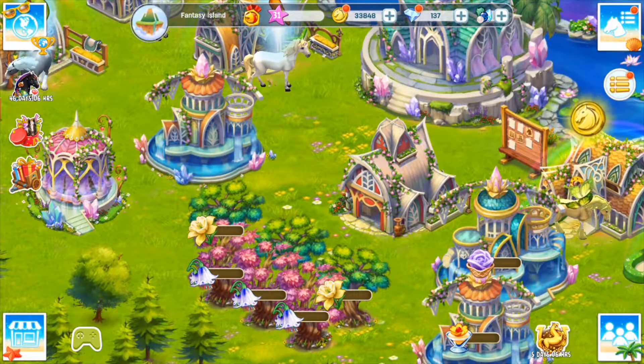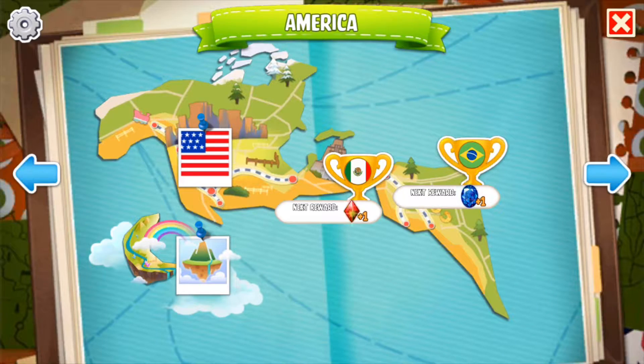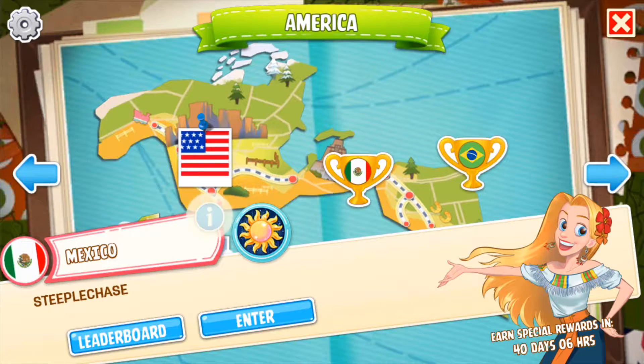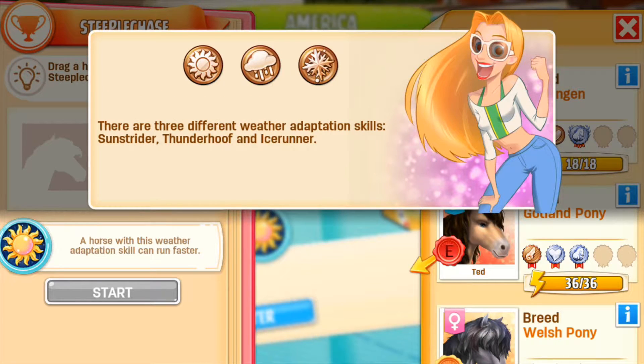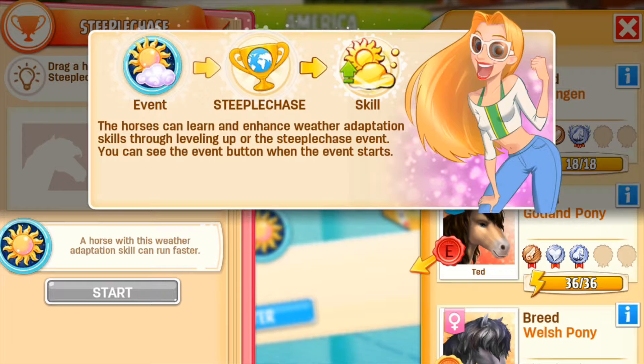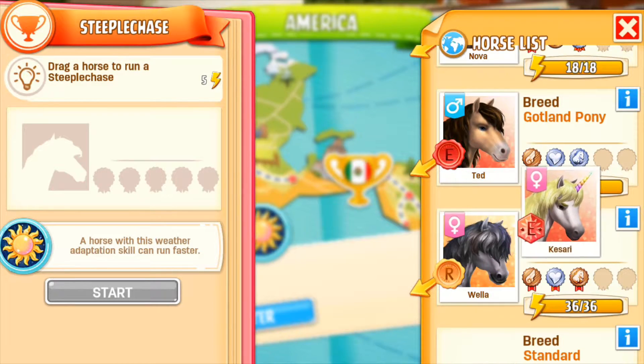I'll put more of these on to grow. I would say there's probably some kind of auto-grow feature for subscribers. Now that we've looked after all the horses in Fantasy Island, I'm going to try the new races with the weather effects. Let's go in here and see. 'Pay attention to the weather - horses with the corresponding weather adaption skill can run faster.' That must be what we got on one of our horses earlier. There are three different weather adaption skills: Sun Strider, Thunder Hoof, and Ice Runner.